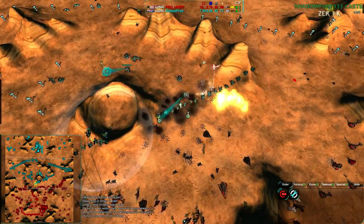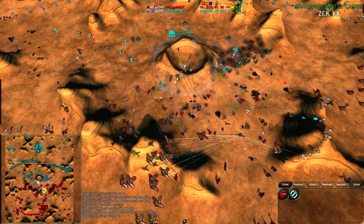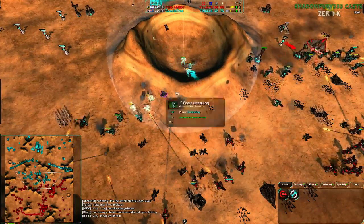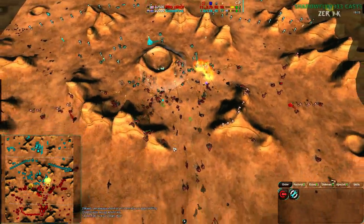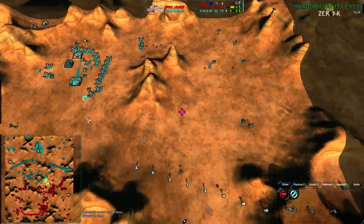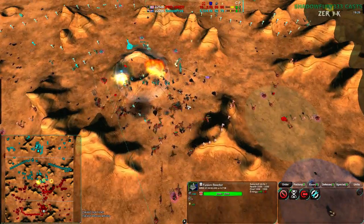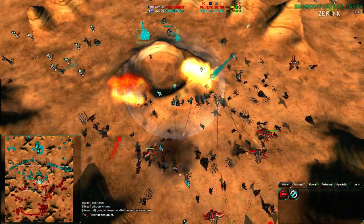A very nice stiletto attack disarms a ton of rockos, effectively nullifying the army for a few seconds. Google Frog is wasting single units every time, especially planes. Randy has a very nice overdrive — he made seven pilots. That's something you don't see often in a 1v1. He's making three metal per mex compared to Google Frog's two, just because of overdrive.